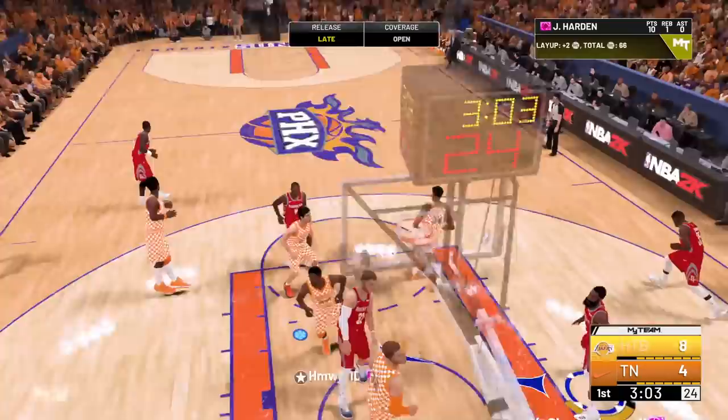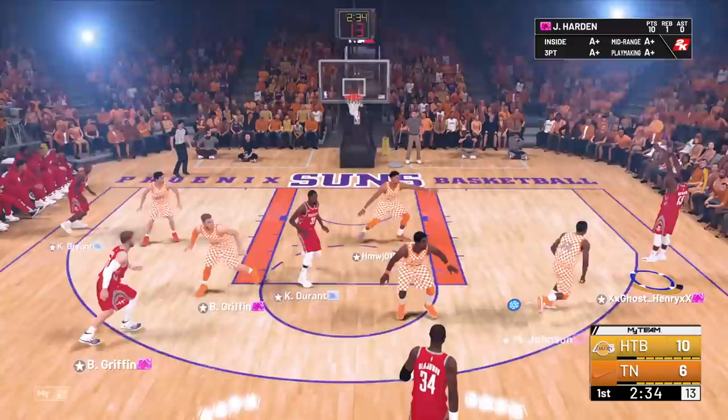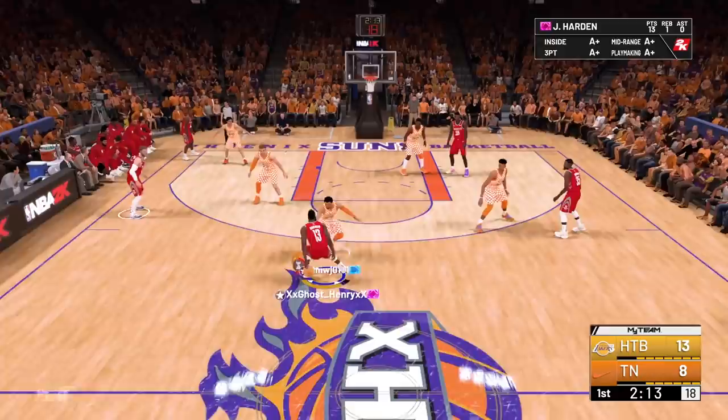We got to hit him with this once a game — going to pull that three and it's gonna be a green. I don't know why people think Harden's jumper is so slow; I honestly think it's perfect. Alright, so it looks like James Harden's takeover is Shot Creator and Playmaker. We gotta take some ankles — are we driving? Going all the way.